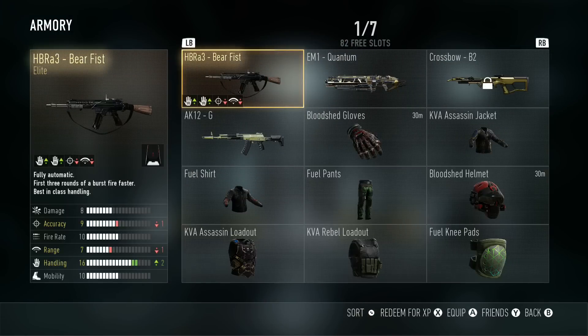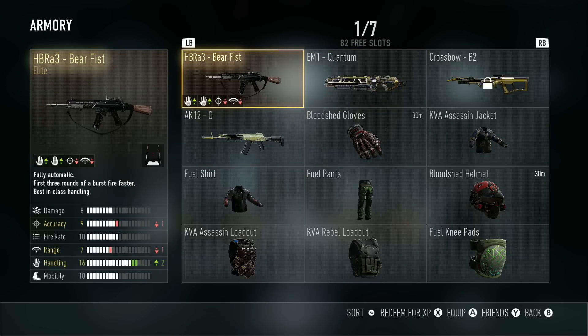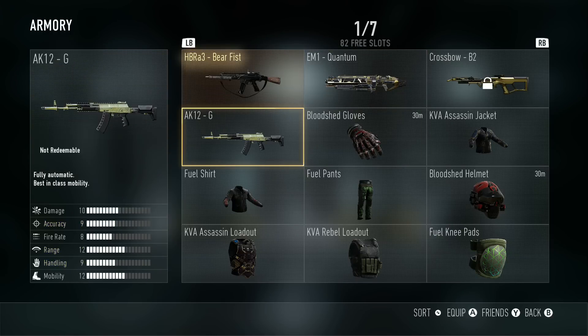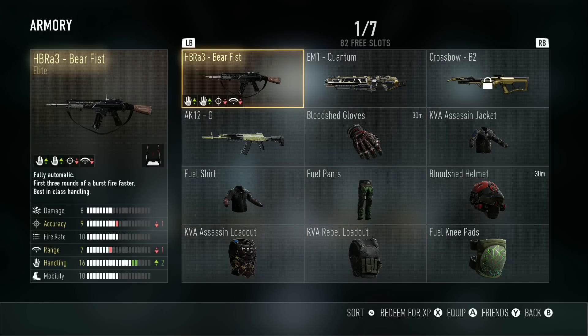You can hold up to 82 items, so that's pretty cool. You can only do this to elite, enlisted, or whatever the other one is — you can't do it to the normal things that you get. But if you look and you think, like, I'm never gonna use this...